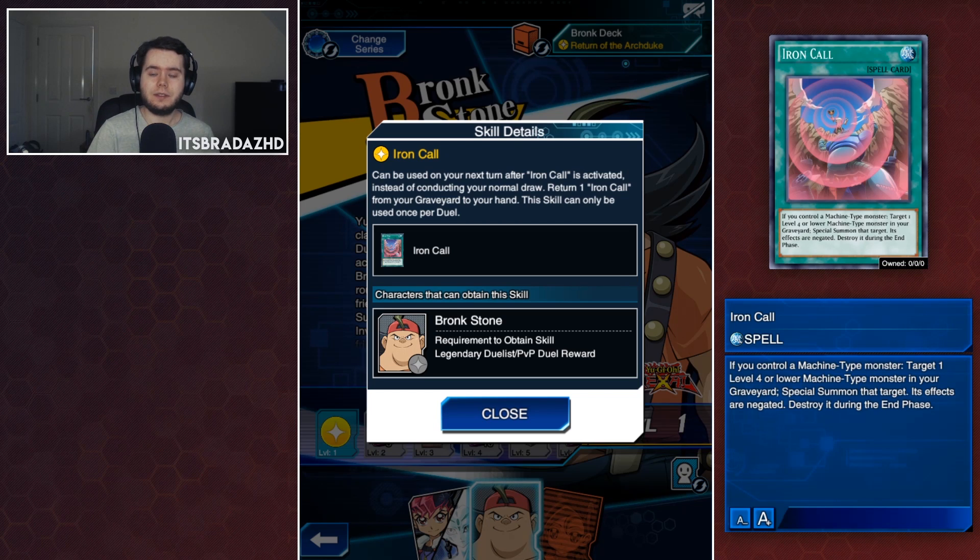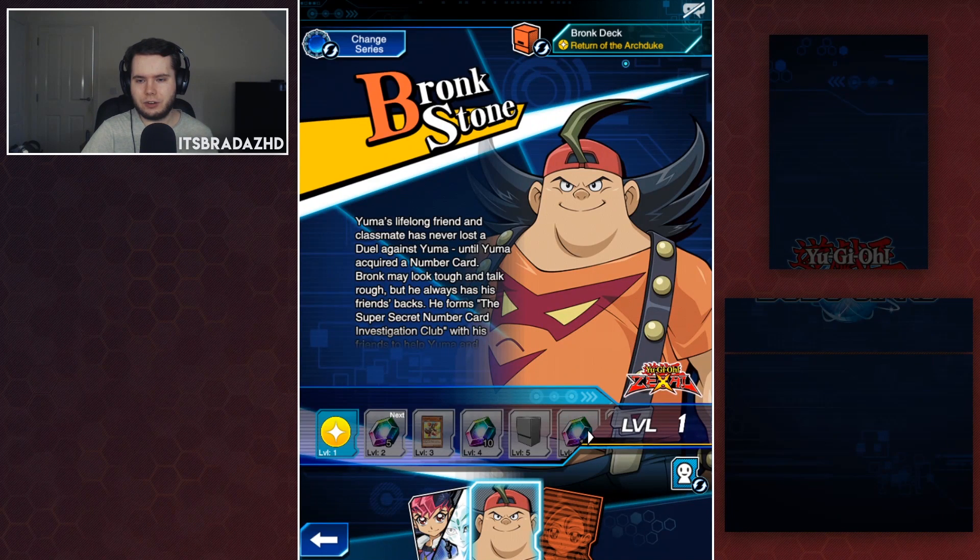Iron Call can be used on your next turn after Iron Call is activated, so you can dodge your normal draw and return Iron Call from your graveyard to your hand. Bronc, Yuma hyped me up for these skills and so far they're not really that great.